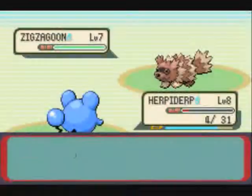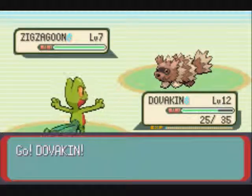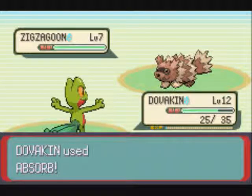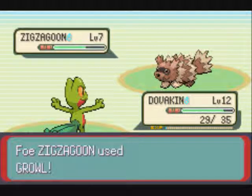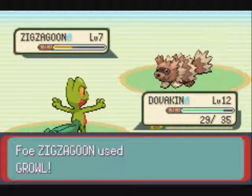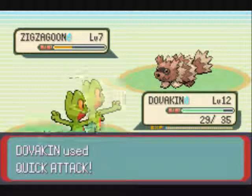Let's switch out to Dovahkiin because Marill's about to die. Dovahkiin's opponent used Tail Whip, which lowers my defense. Tail Whip is not a bad move but not a great move — it lowers your defense so it's not totally useless. Shoutout to Ace, my comrade. I'm going to name a Pokémon after him just for the laughs. Dovahkiin's attack fell — sad face.